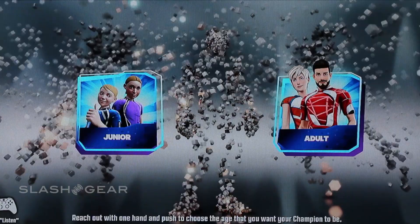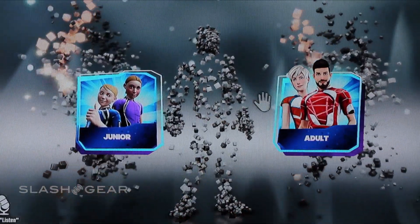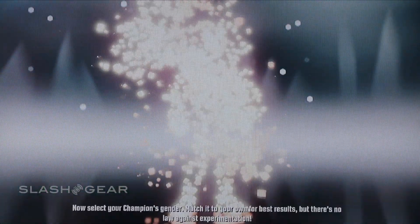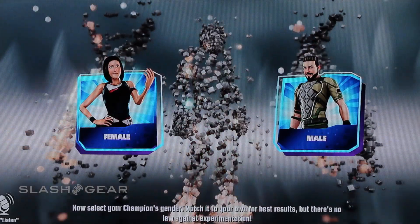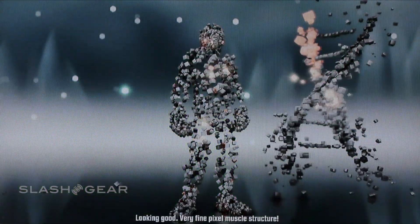Reach out with one hand and push to choose the age that you want your champion to be. I see you've schooled some of those youths. Now select your champion's build — match it to your own for best results, but there's no law against experimentation. Very good.